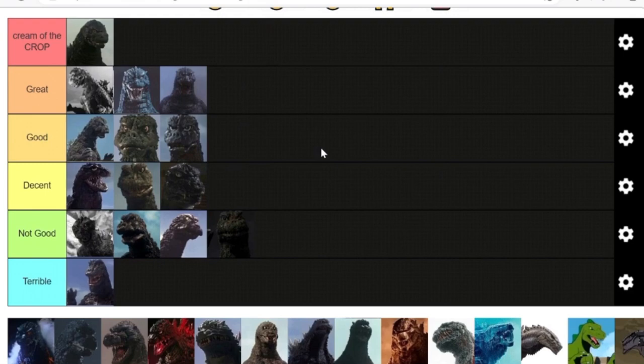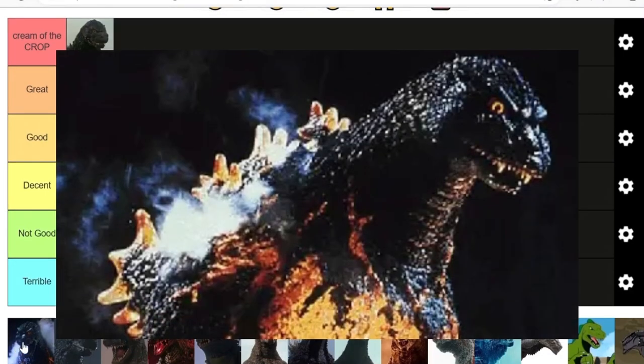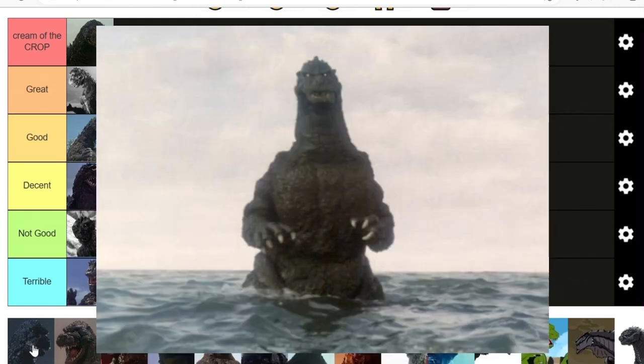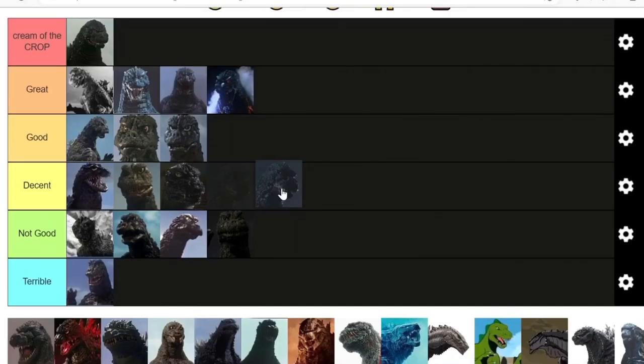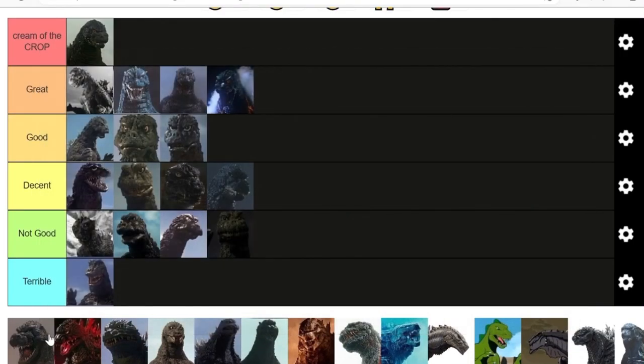Without a shadow of a doubt, vs. SpaceGodzilla easily gets a cream of the crop rating — not just the best Heisei Godzilla design but one of the best Godzilla designs period. Burning Godzilla is only slightly less cool because I'm not a big fan of the orange burns on his body, though I am a fan of the glowing eyes. While it's not quite cream of the crop, it's pretty close. I can't say the same about vs. Violante — alright, pinhead, your time is up.